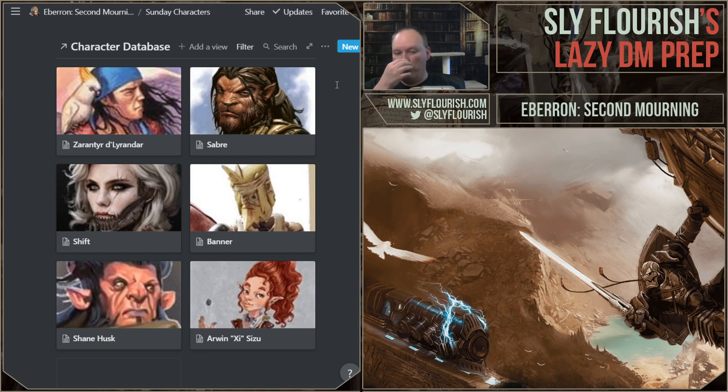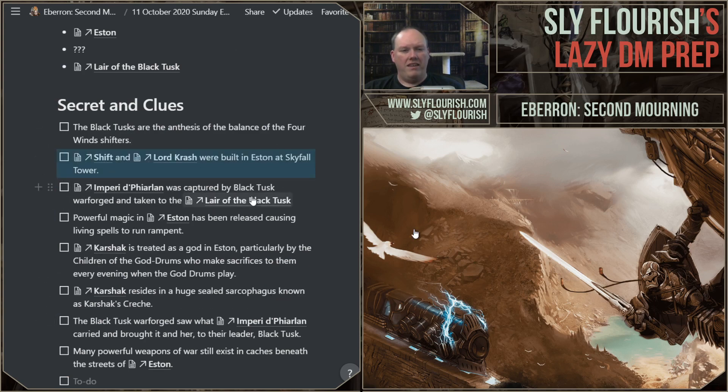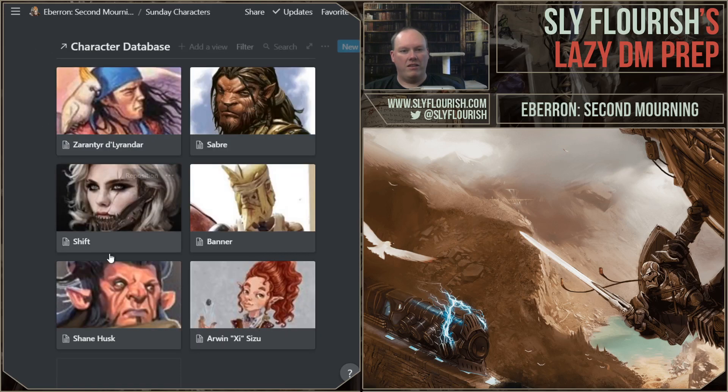Shift is a character whose player Juliet is back in our game, so Shift is back. The interesting thing — already in my notes — is that Shift and Crash were built in Skyfall Tower by House Kundarak. This is their home. I need to make sure that's an important reveal: as soon as she sees Esten, she'd have hazy memories of having been here before. I think that'll be a fun thing to touch on.